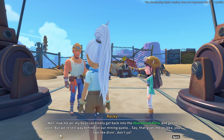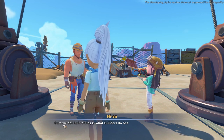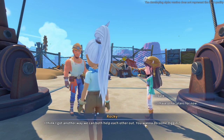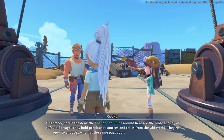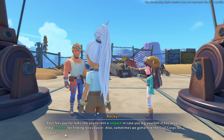Rocky says: 'Me and my boys can finally get back to the abandoned ruins and get to work, but we are still behind on our mining quota. That gives me an idea - you two like diving, don't you? Sure we do - ruin diving is what builders do best, well that and building. I think I got another way we both can help each other out. Abandoned ruins around here are the pride and joy of the salvage folk - they hold precious resources and relics from the old world. They're open to anybody who has the same pass you use to access the salvage yard.'